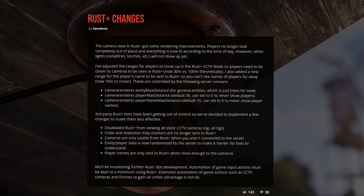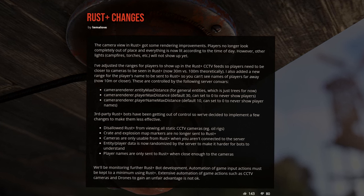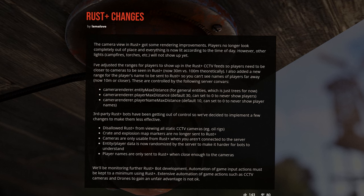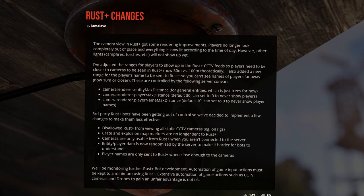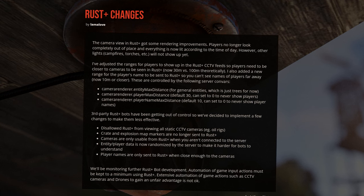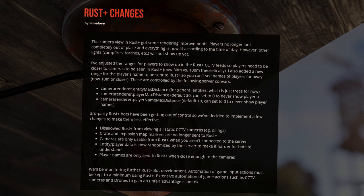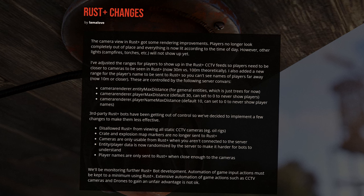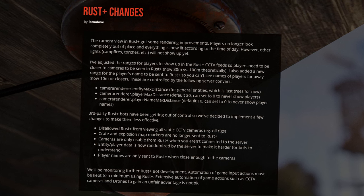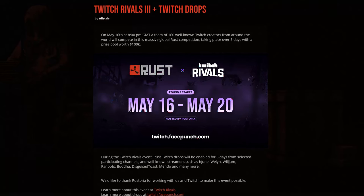Viewing CCTV in Rust Plus got nerfed somewhat. You can't watch static cameras from it now, such as on oil rigs. You won't see players or name tags from as far away through cameras — about 30 metres instead of 100 now. And you'll only be able to view cameras from it when not connected to the server. Additionally, crate and explosion map markers won't be sent to Rust Plus. There's a full explanation about this on the dev blog, and green military crates have been removed from powerlines.